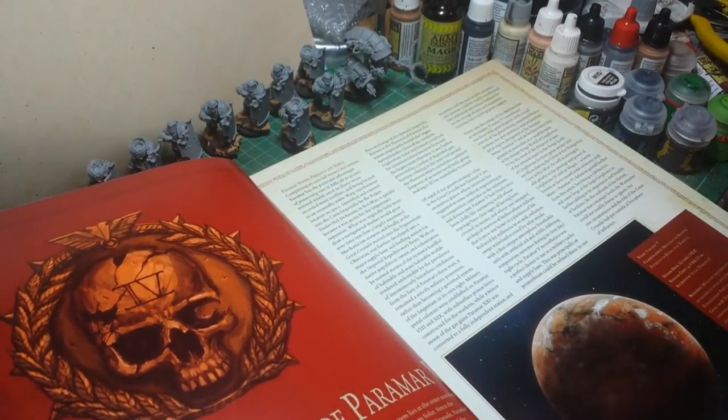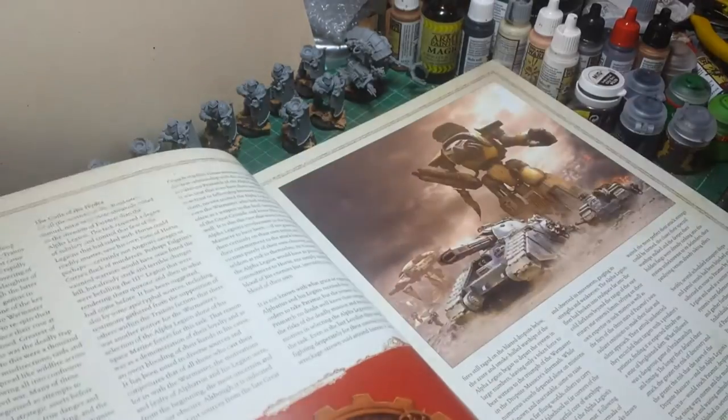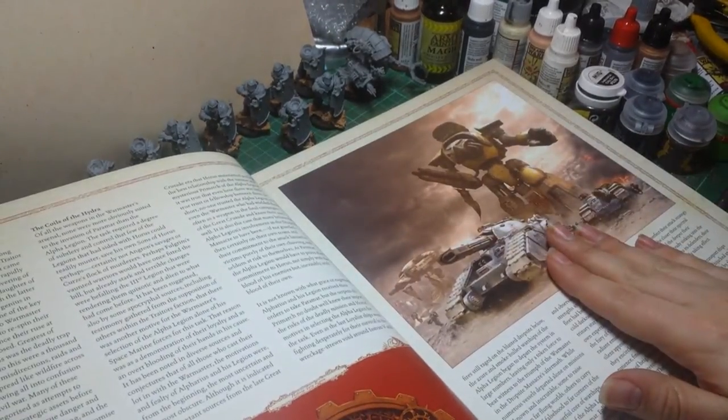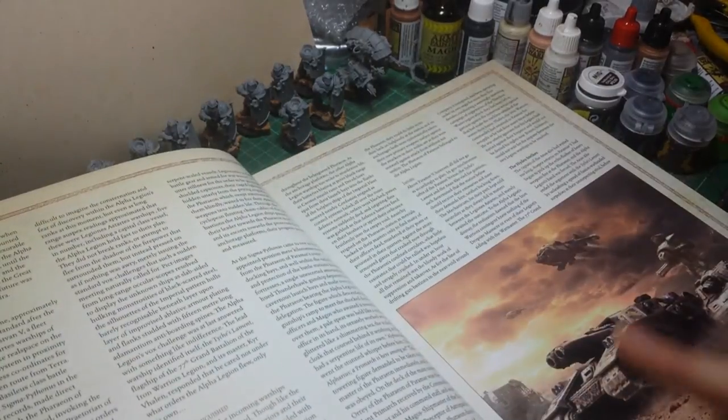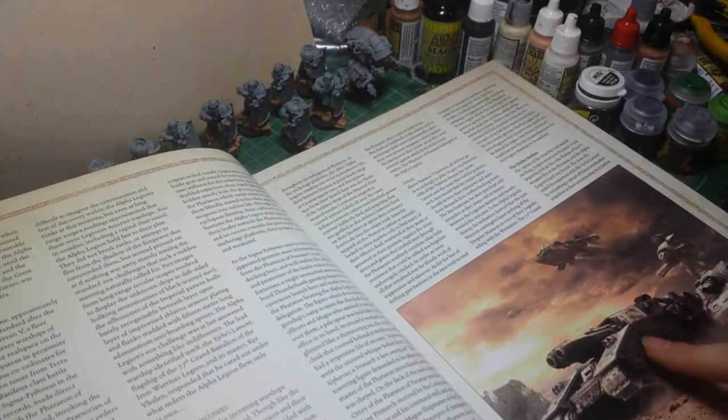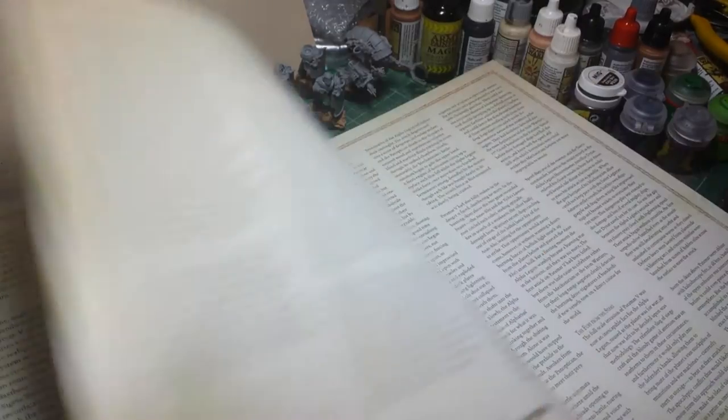Invasion of Paramax. This section did surprise me. It is a section about the Alpha Legion attacking a Forgeworld, which is defended by the Iron Warriors. It is a loyal detachment of Iron Warriors that will actually fight them off.